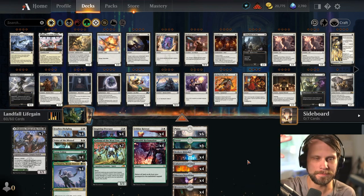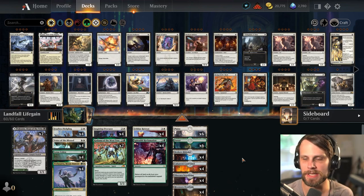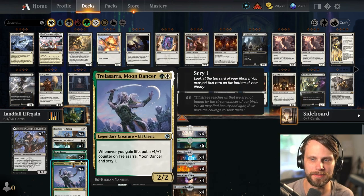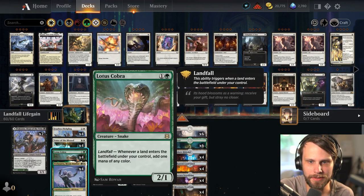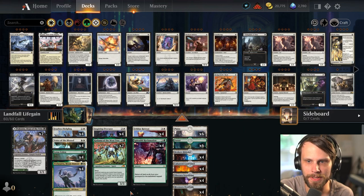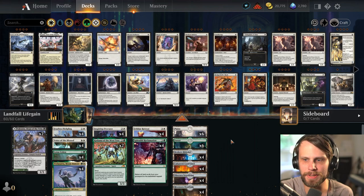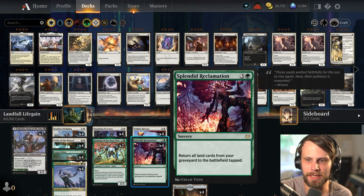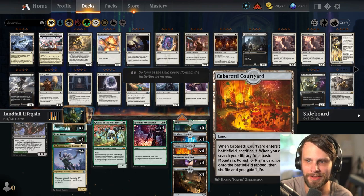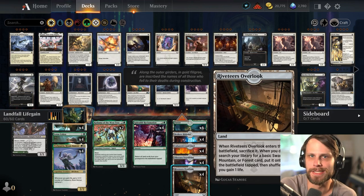The way this deck works is obviously around Landfall - the idea being that you gain a lot of value by throwing lands out there. We've got the little Fledgling, we've got Lotus Cobra to ramp us, and we've got the Felidar Retreat which is really the big spell here. To really capitalize on that, we're also a Splendid Reclamation deck, and what this does is work extraordinarily well with these sacrifice lands.